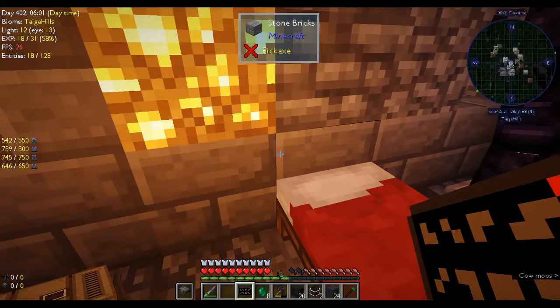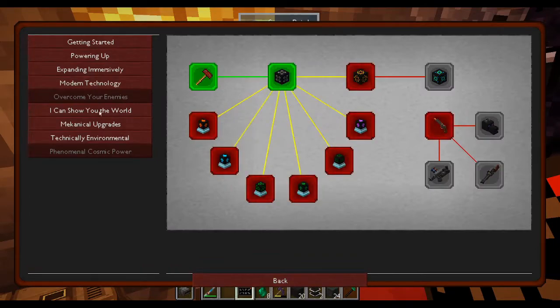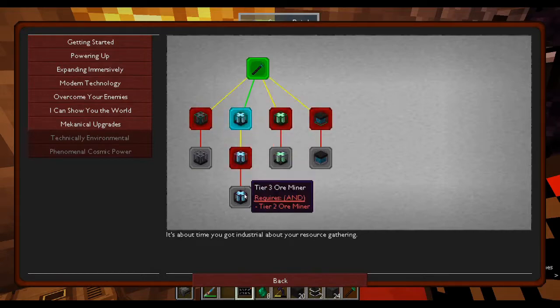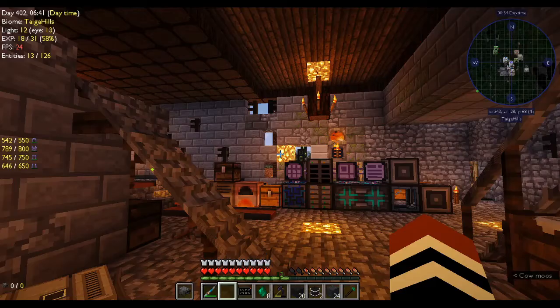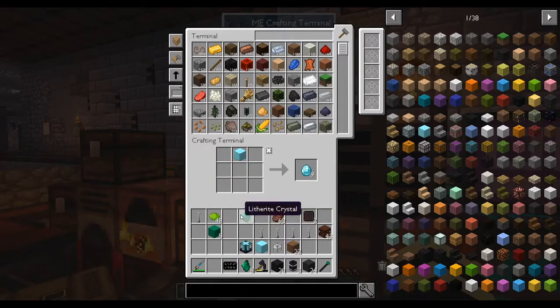The quest is complete — oh, because it was only to make the controller. Environmentally technical wants level two, level three — it's going to go all the way down to level six. We get a loot chest — let's see what we get. Storage upgrades — not really useful seeing that we don't use that system anymore. The block of diamond is nice though.